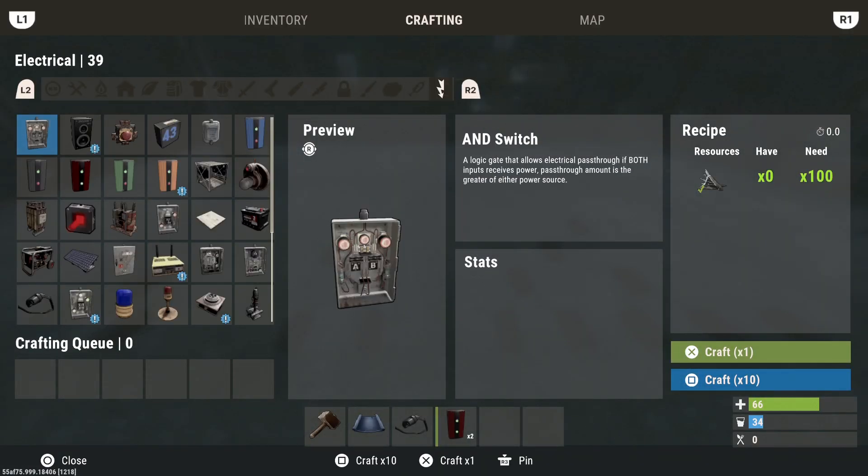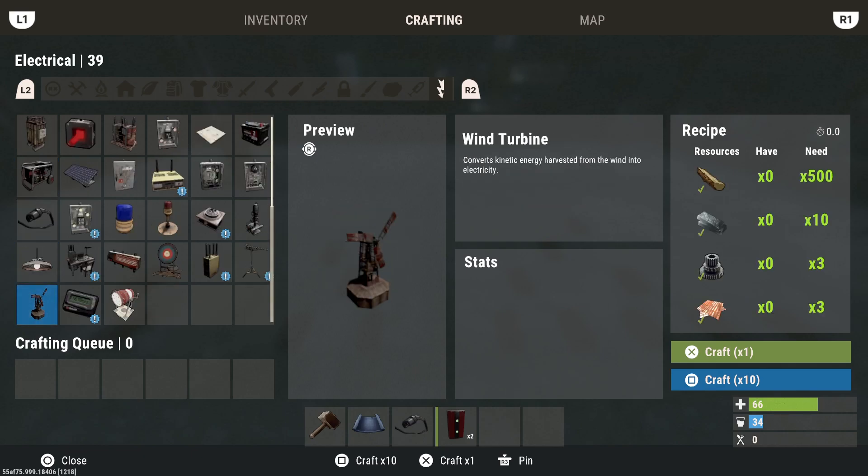There are a number of ways that we can bring our power in, and we can go over them here. The first one is going to be our Wind Turbine. This makes the most amount of power, but it's the biggest. It requires the most amount of materials to build and it's the farthest down on your tech tree. So this will probably be one of the last things that you use, but it's definitely worthwhile to get them and use them when you can.